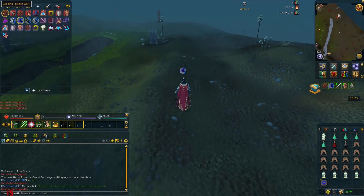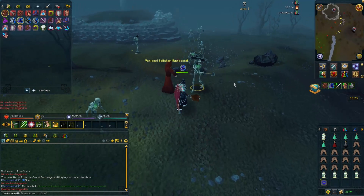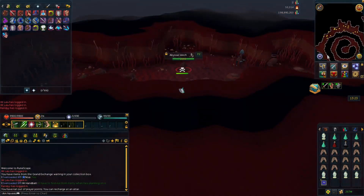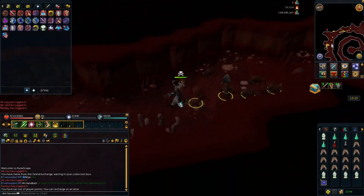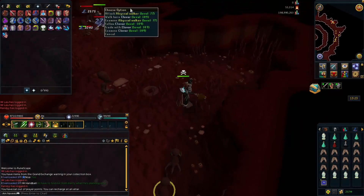The first thing you do is gear up — I'll talk about gear in just a second — but you travel north into the wilderness from the Grand Exchange and you teleport with the Mage of Zemrak. To be able to teleport into the Abyss with the Mage of Zemrak you must have completed the Mage of Zemrak mini quest. That mini quest itself takes literally a minute or two so it's worth doing, especially for this method.